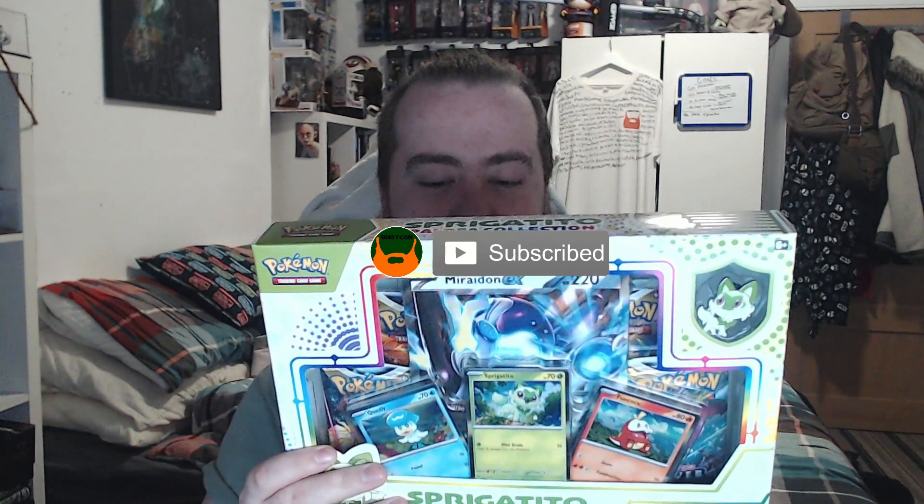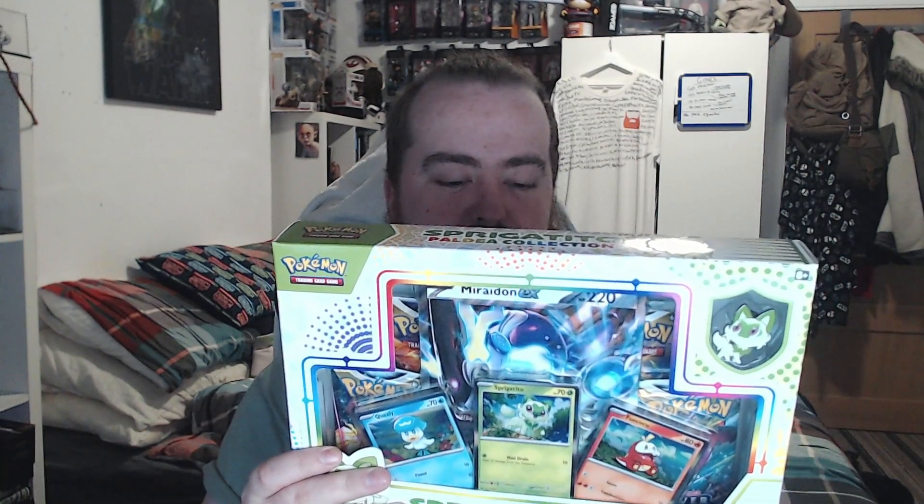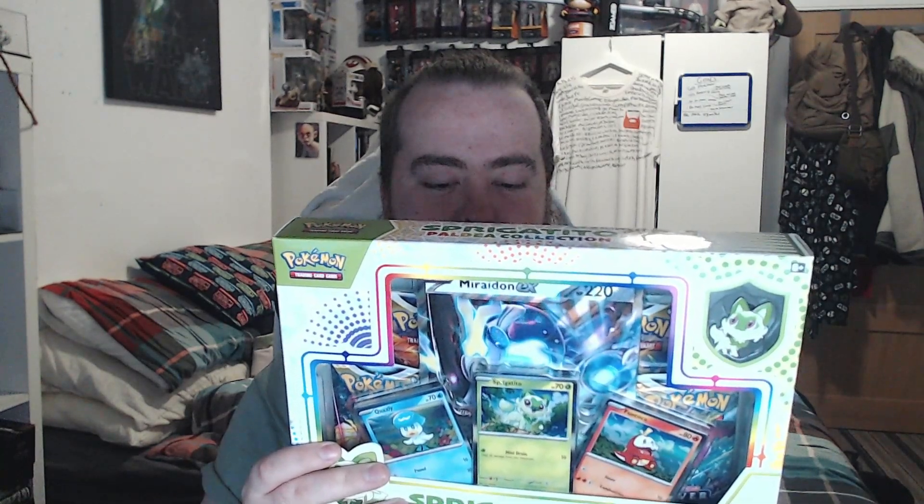So what do you get in this — you might see some of the stuff in it already. You get three foil promo cards for Sprigatito, Fuecoco, and Quaxly, and one oversize card for the EX Pokémon — Meowscarada EX or similar. So that's the EX card. One character pin for the starter, four Pokémon booster packs, and one code card for Pokémon TCG Live, which I will be showing you.